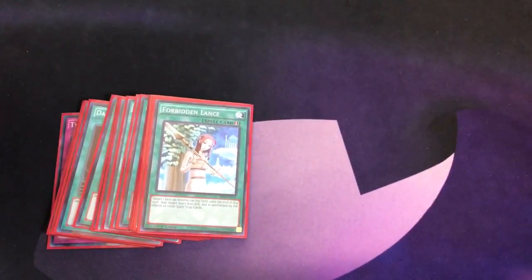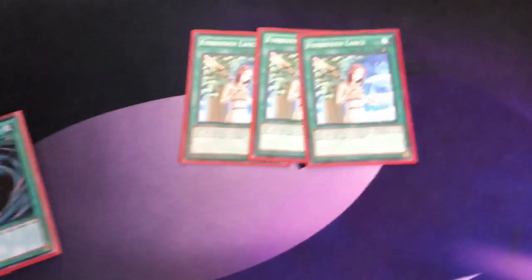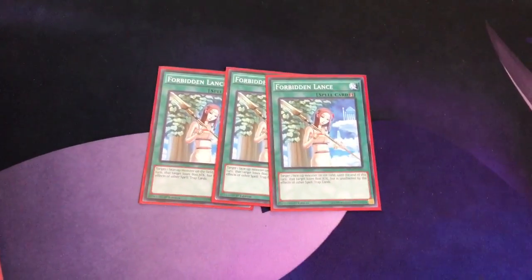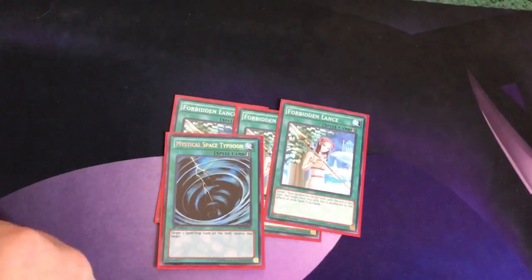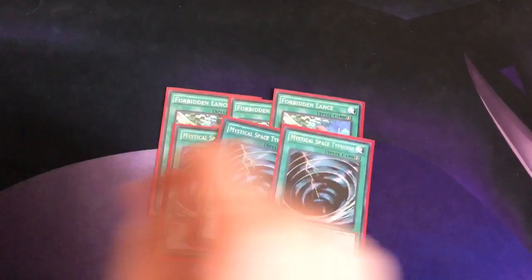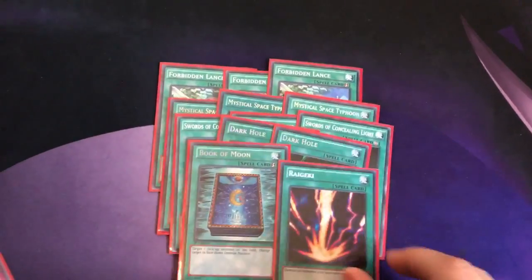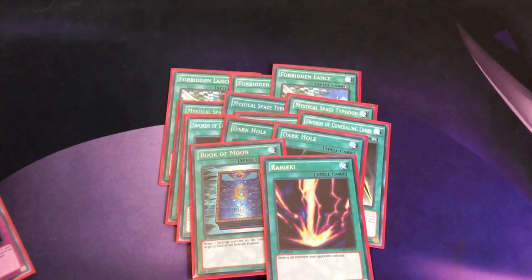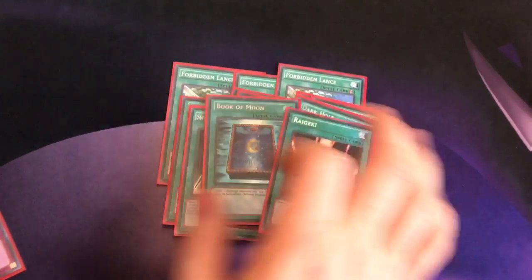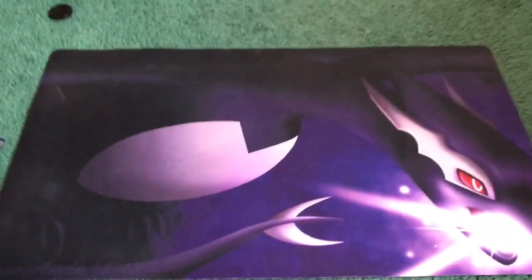For the side deck, pretty much everything here is for when you're forced to go second and there are cards that stop your combo. First, three Forbidden Lance — mostly for the Paleozoic matchup, because they have Book of Moon and Karma Cut that can get over your Nurse, and their own MST. Three MST — mostly for Royal Decree and Anti-Spell Fragrance. Three Swords of Sealing Light, two Dark Hole, one Book of Moon, and one Raigeki as board wipe cards for going second against things like Drident, Totem Bird, or Invoked Makyura. Finally, two Typhoon for extra backrow removal against Royal Decree or Anti-Spell Fragrance.